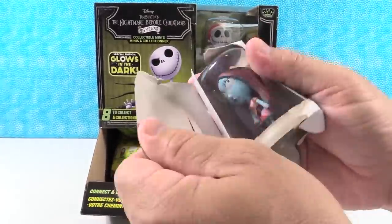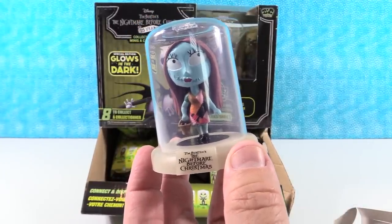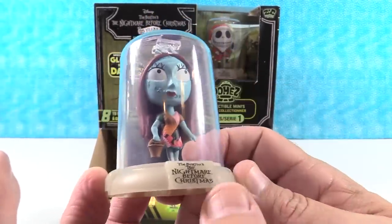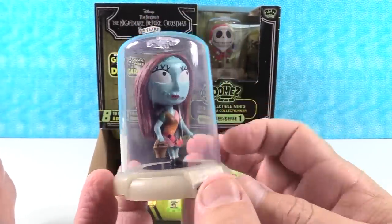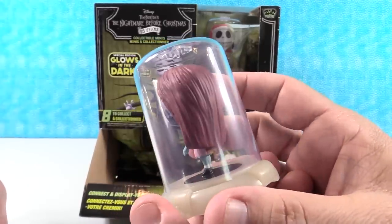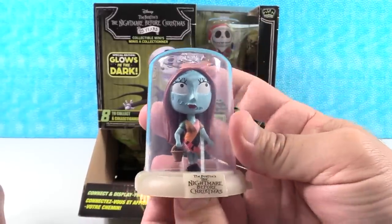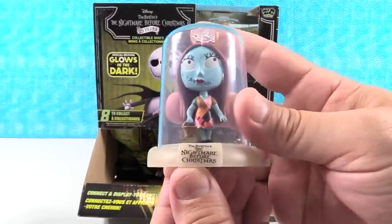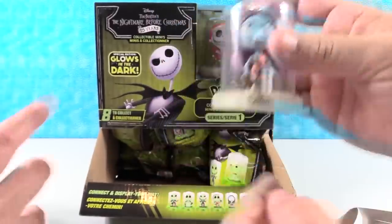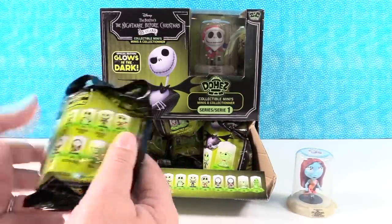First one — we have Smiling Sally! She's really cute. She has a little bucket of nightshade, I'm guessing. I like her little patchwork dress, very nice looking. The domes are fun — I like that they come inside an enclosed dome, makes it a nice little collectible. You can stack these sideways and up and down. It says right there the series you're collecting — Tim Burton's A Nightmare Before Christmas. The base looks like that's what glows, maybe part of the figures glow too.